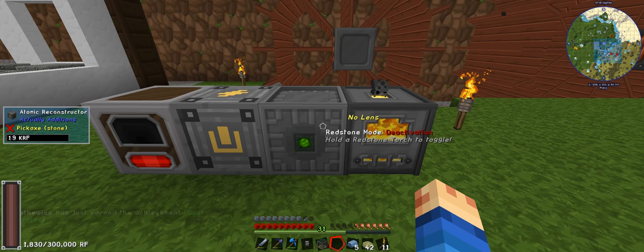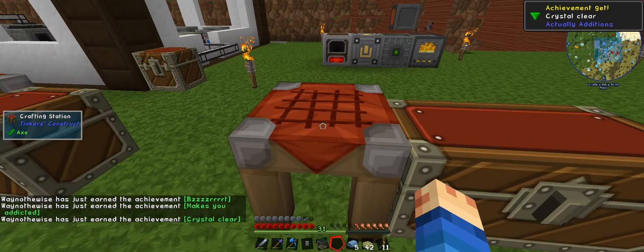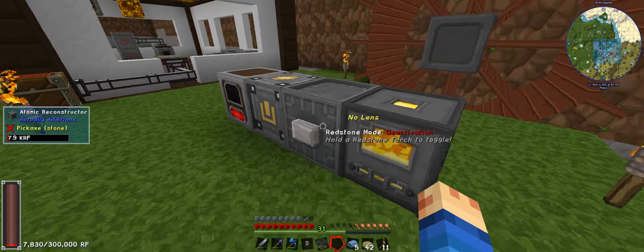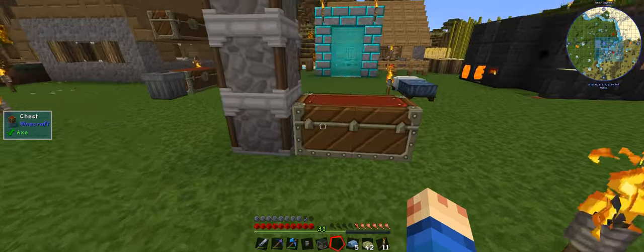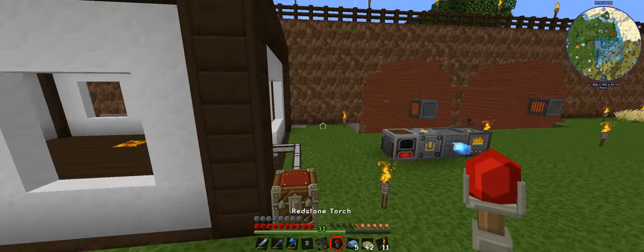We'll whack in a couple of these which will power that, but it will actually shoot off and waste power. So we need a button — a button there. And I need a redstone, that's right. So we need one of those. Actually I had some on me. I don't know why it is off... and there we go. Pulse.